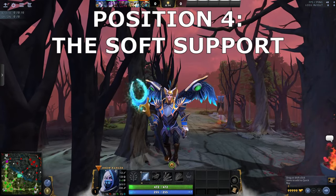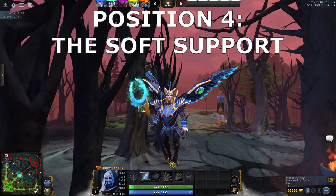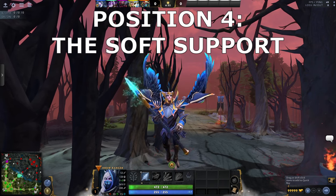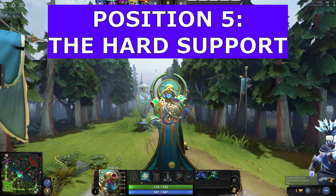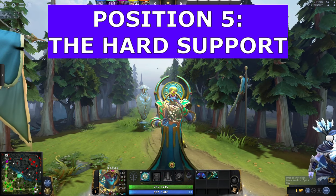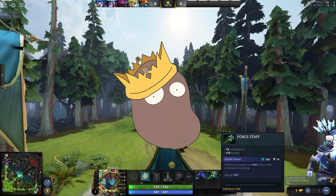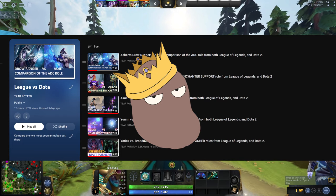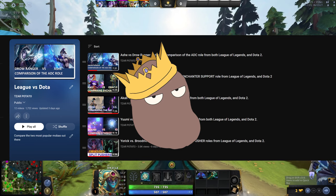Position 4: the Soft Support. This guy gets off by running at you — if it's a hero that goes "Fuck farming, I want blood and murder," then that hero is a good candidate as a 4. Position 5: the Hard Support. This is your typical ward bitch, and likes playing defensively, often picking up saving items like Force Staff or Glimmer Cape. Want more info? I made a whole playlist comparing Dota and League roles. Links and stuff below.